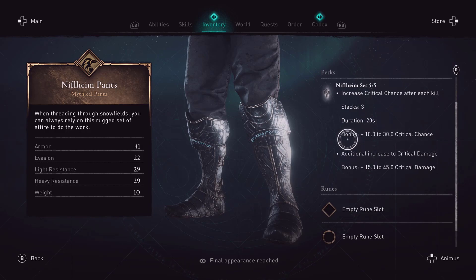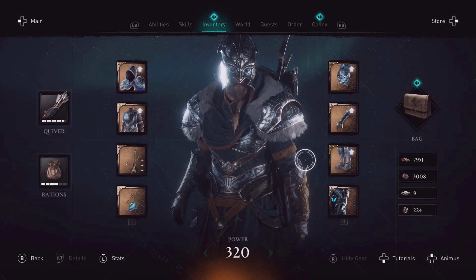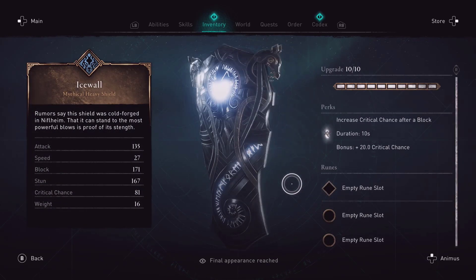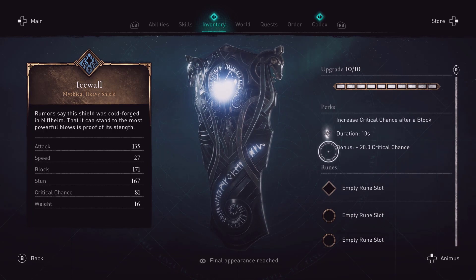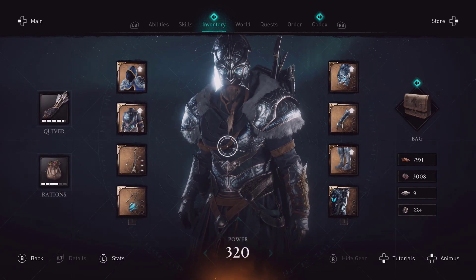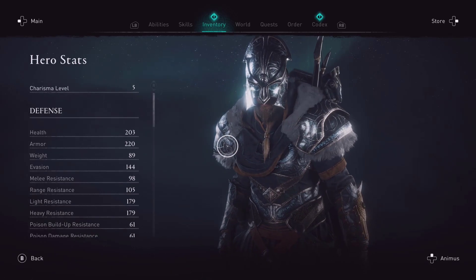Increase crit chance after each kill, stacked up to three for 20 seconds, with a bonus of plus 10 to 30 critical chance and plus 15 to 45 critical damage. That sounds really really strong. Then you have your ice wall: increase critical chance after a block duration of 10 seconds, bonus plus 20 critical chance.